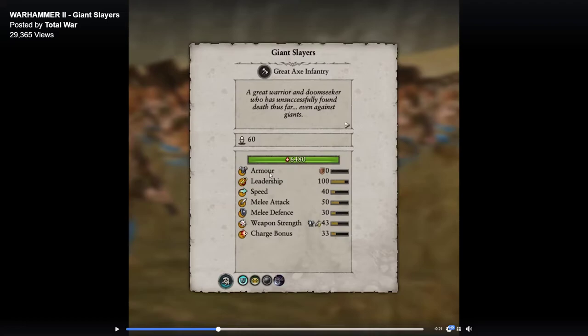They're not going to run away until every single one of them is dead. It's a pretty big unit — I'm not sure if they're on ultra or just large size. Weapon strength is 43. I believe the regular slayers have 46 AP and bonus versus large, so I'm assuming the AP is going to be quite large compared to their regular counterpart. Their melee attack is 50, which is pretty good — a lot better than the regular slayer. Melee defense is 30, a little bit lower, but not too much lower than standard. A slightly higher charge bonus as well, they still have that Dwarven magic resistance, and they have the death blow trait.